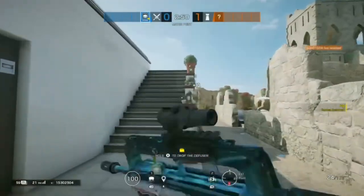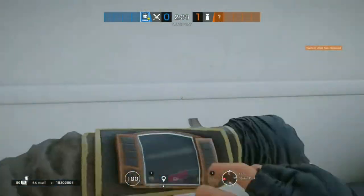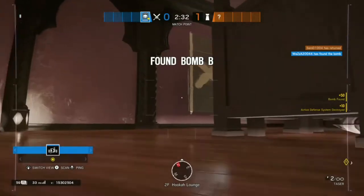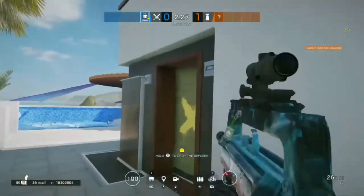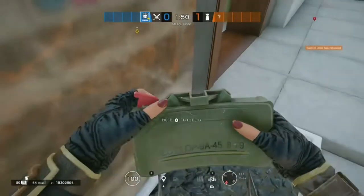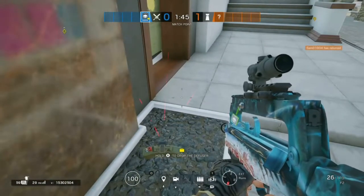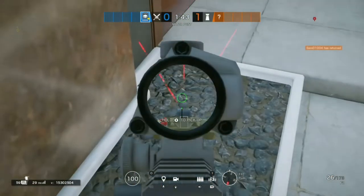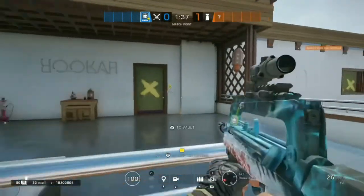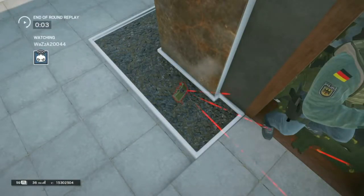There are claymore spots on Coastline too. If you're trying to attack hooker lounge objective from outside balcony, a common run-out for defenders is the sunrise bar entrance. Normally I like to drone in with my Twitch drone to destroy gadgets like Jäger ADS and Maestro. I like to sit on the stairs going up to the balcony where I can't be seen, and I need a claymore to cover that in case someone runs out from sunrise bar entrance. Place it on top of the little pebbles on the left-hand side of the door with the laser pointing inward to the door frame — this means the defender might not even be able to step outside before the claymore goes off. As you can see, the defender hardly had to run out before getting blown up.